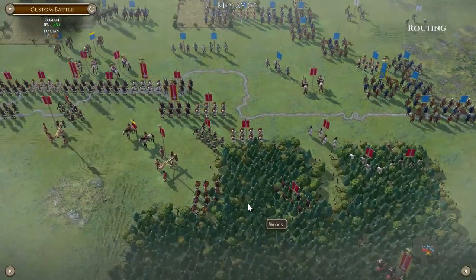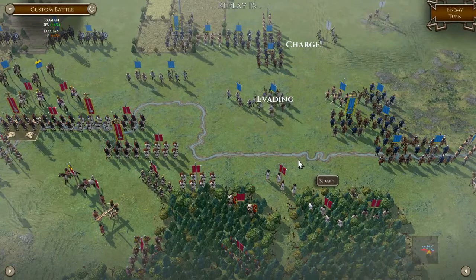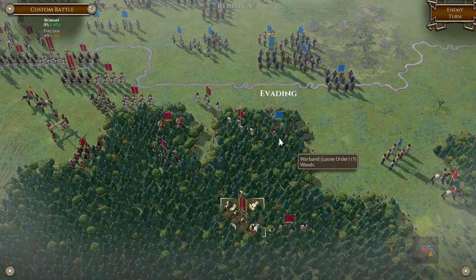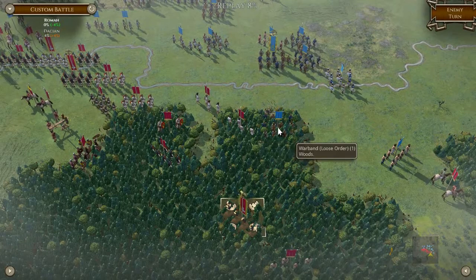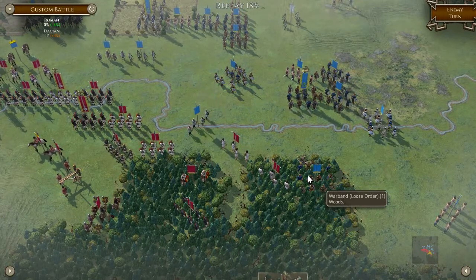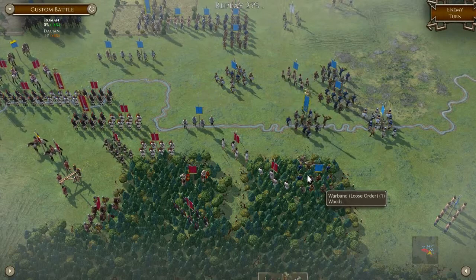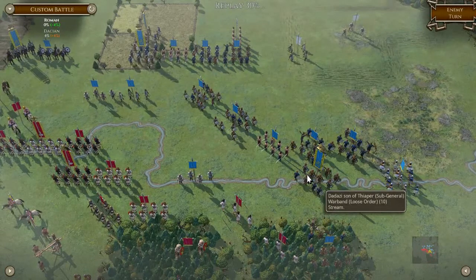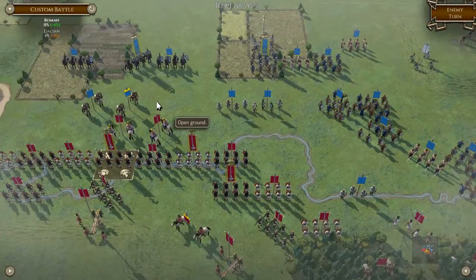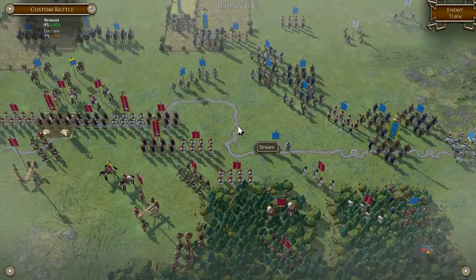Okay, next turn. We're just going to form only Q to bash the Dacians in the face. Don't know how well these light javelin troops can deal with these warband loose. Unfortunately the lack of cavalry has really reduced my options. We can start pummeling light artillery at these cavalry units.